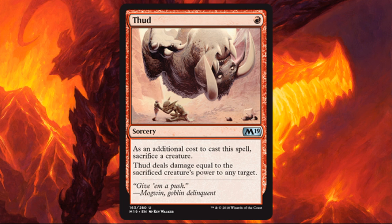Thud. This is very reminiscent of Fling in a lot of ways — a little slower being a sorcery, but it only costs one, which is cool. The damage can be dealt to any target, which is very nice. Many times, especially if you have a more aggressive build and you've done a lot of damage early on, this card can close out a game. It might be a little better in Gruul colors since you might have larger creatures, but it's good regardless.